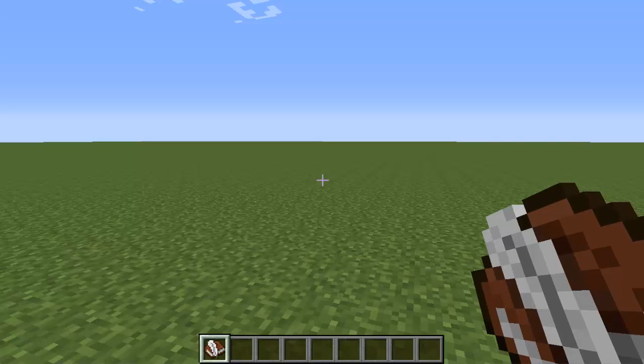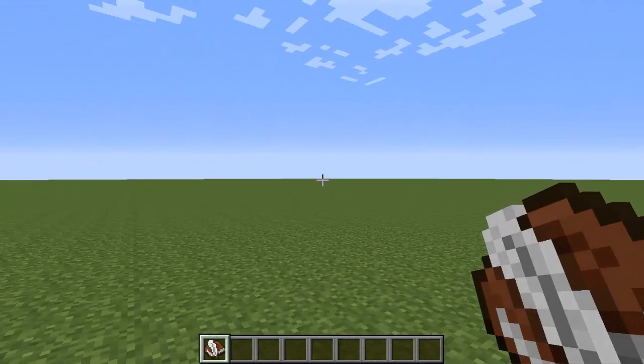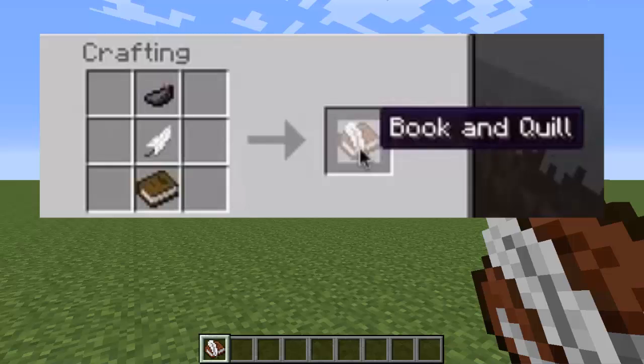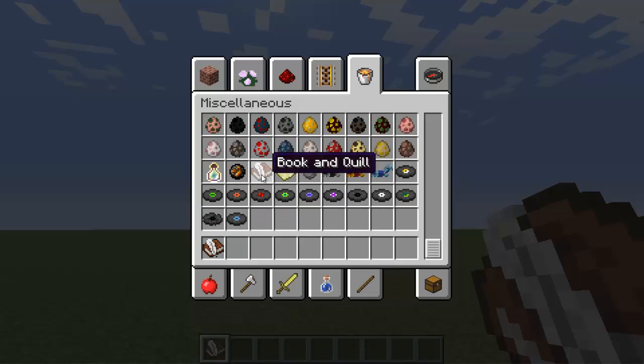Once you're on your Minecraft server, the first thing we're going to do is create a book and set it to where your players will read it whether they join the server or they die and respawn. The first thing you need is a book and quill. If you have the right plugins you can spawn one, you can create one with the recipe on the screen, or you can go in creative mode and grab one.